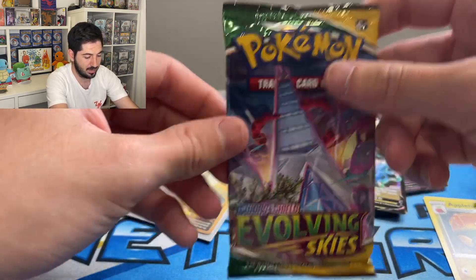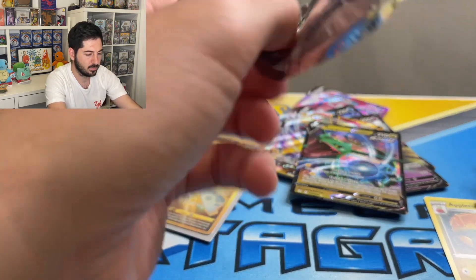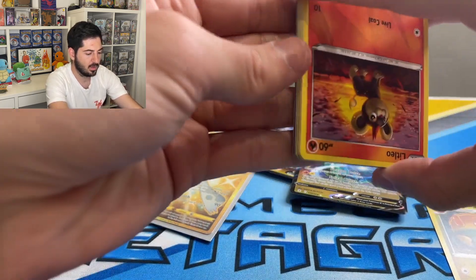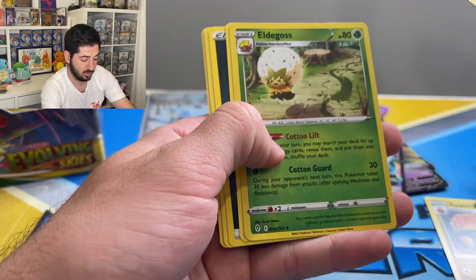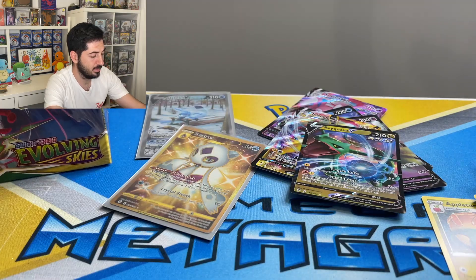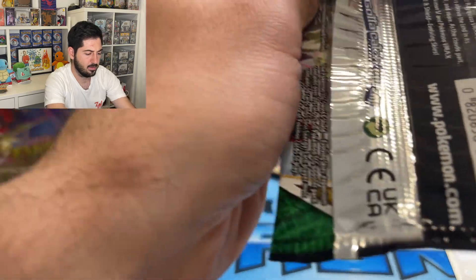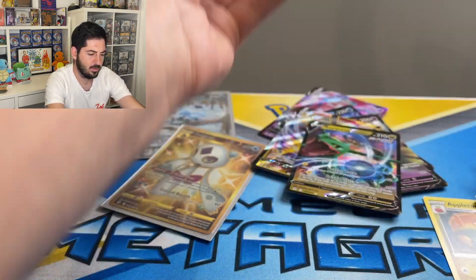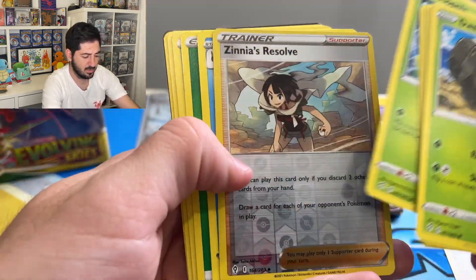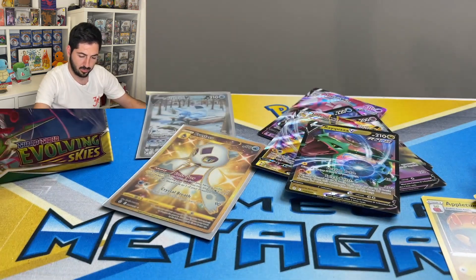Slabs — very cool, very slick. I don't think there's anything here, so we'll just get through it. Eldegoss rare, reverse rare — okay, that's not bad. I think this box is done guys. Zinnia's Resolve and a Sharpedo — there's that for you.